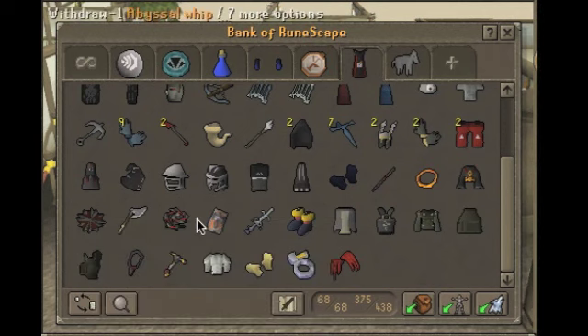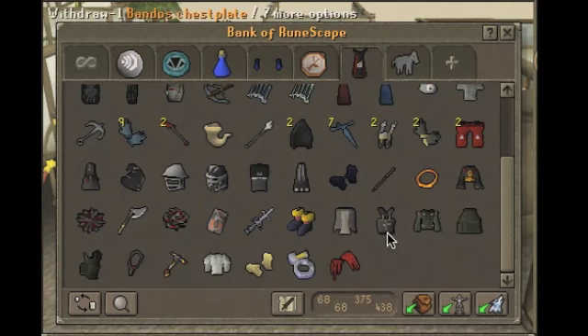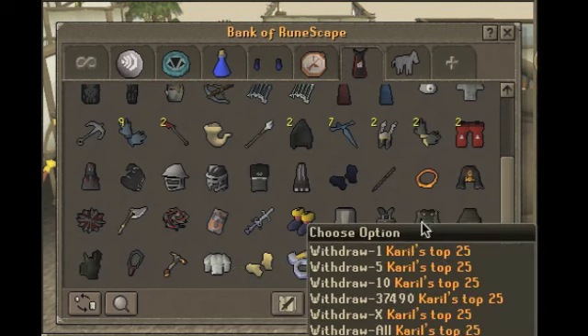Whip — I took the color off of it cause it doesn't need to be colored anymore since I don't have like 6 whips anymore. AGS. Full Bandos, zirker, claws, fury, Barrows helm, and plate skirt, Kirill's top — I need to recharge that cause it's only at 25.